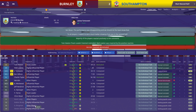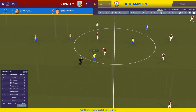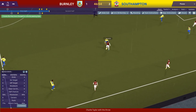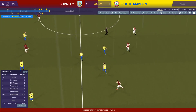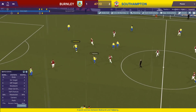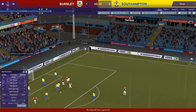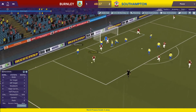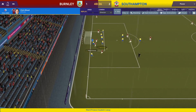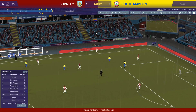Westwood picks up a booking and I bring in Deathor to build up some match sharpness. We're trying set pieces — Hanani to Tarkovsky, but it's cleared. Chris Wood has a goal disallowed for offside — close call. I switch to a positive mentality so we don't overcommit men forward and leave ourselves as exposed on the counter. I bring in Brugman for Hendrick and Robbie Brady for Andy. We're still looking at Wood and Torres to rescue us something here.